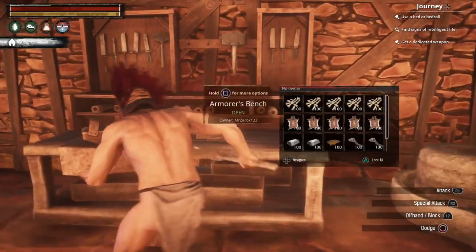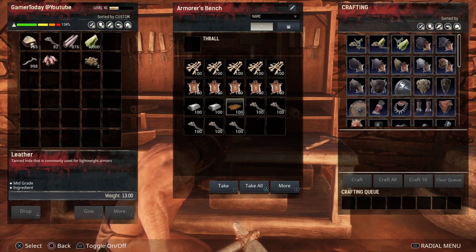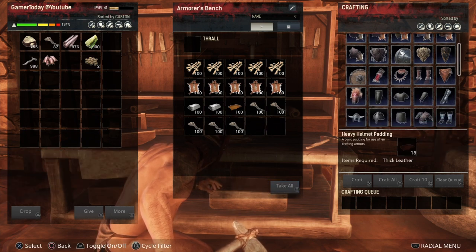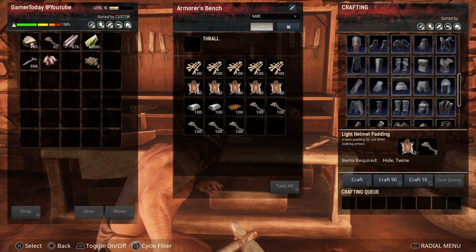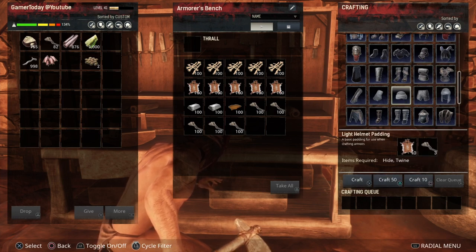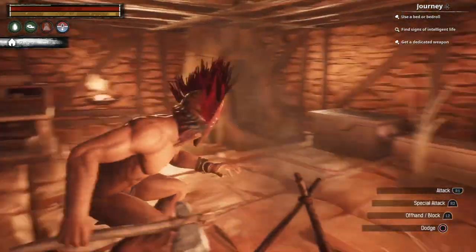We already have an armor's bench, so let's talk about what we can actually make. I've got a bunch of materials in here that covers almost every recipe in the game. We're going to focus on the basics. The first armor you'll want to make early game — and I guarantee it's the best choice — is the light armor. It's pretty helpful and you really do want to start making it.